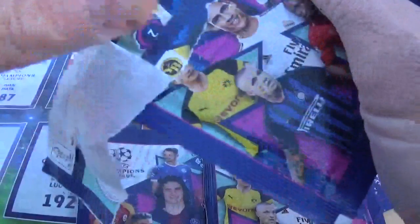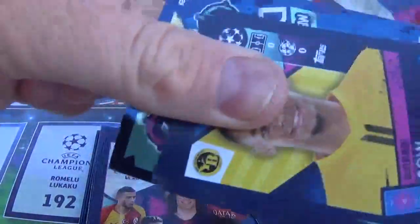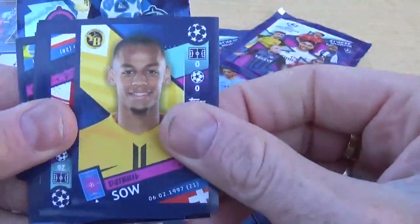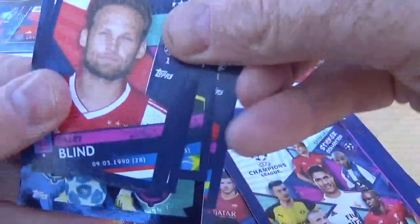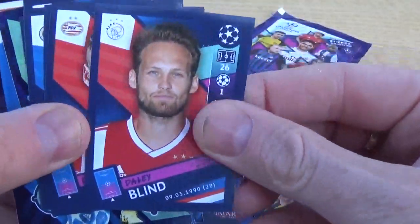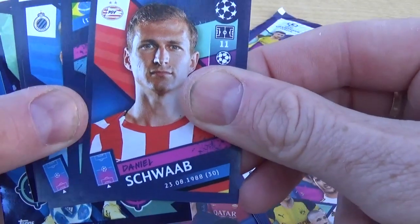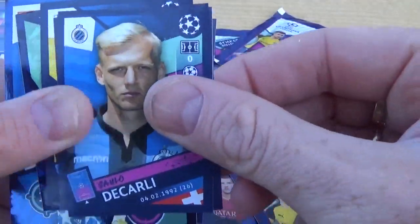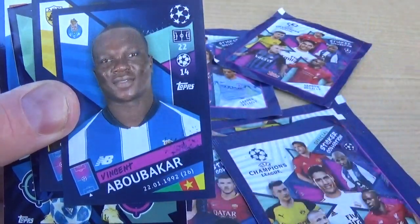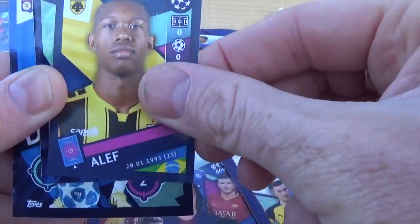Getting down to our last packs now guys. Still looking for number one, and still looking for a couple to complete our Manchester United collection for this season. Sau for Young Boys, Daley Blind for Ajax — ex-Manchester United, I quite liked him actually — PSV Schlab, Jesus for Manchester City, De Carli for Bruges, Abouka for Porto, Aleph for Athens.